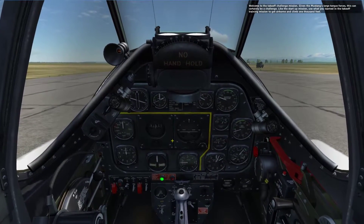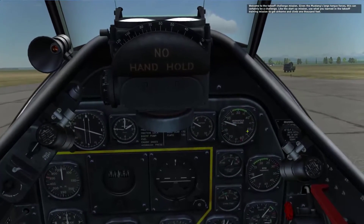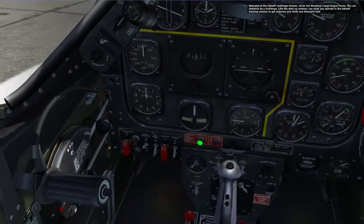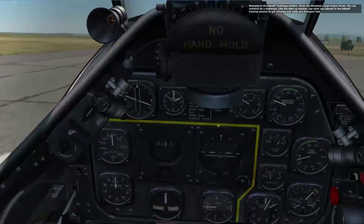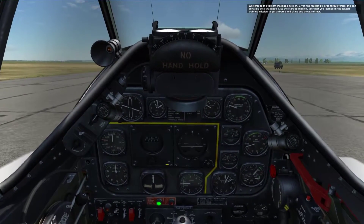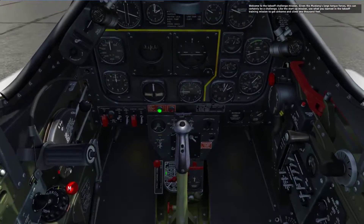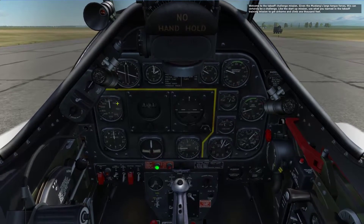What I'm going to do is advance the throttle very slowly. You're going to watch my manifold pressure here, and you can see kind of what I'm doing with the throttle. RPM is set to full. I'm not using flaps. You can if you want to, but I tend not to because it seems to be a little more controllable. You want to watch your manifold pressure here, but most importantly, your airspeed here.